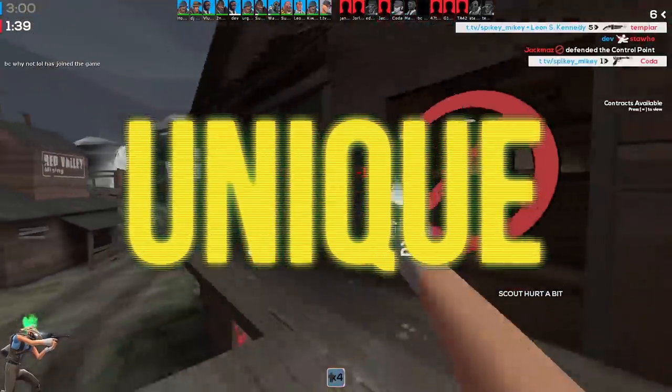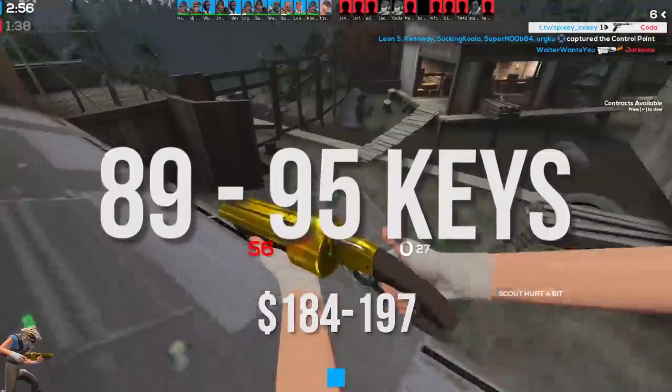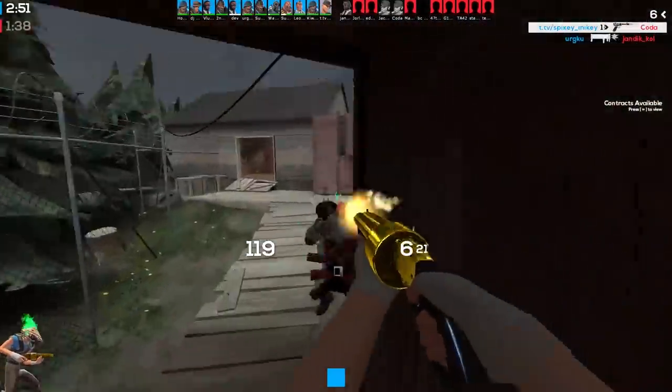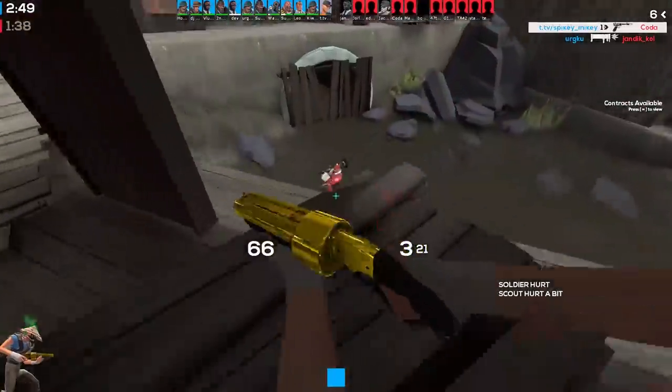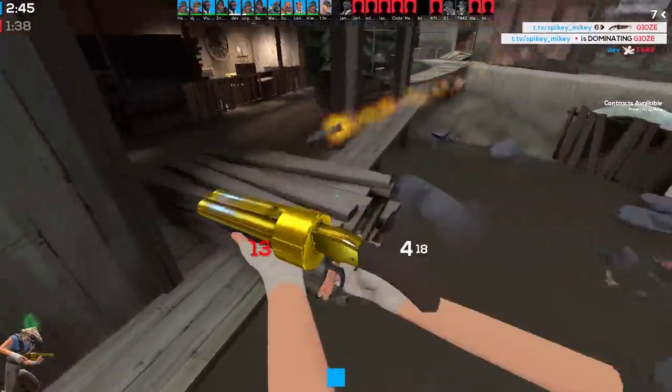Next up is unique, which will cost you 89.75 to 95.68 keys, making it the most expensive category so far. There are just so many of them — you have stuff like the Shooting Star which is a key or so, and you've also got all of the festive weapons, so the prices add up.